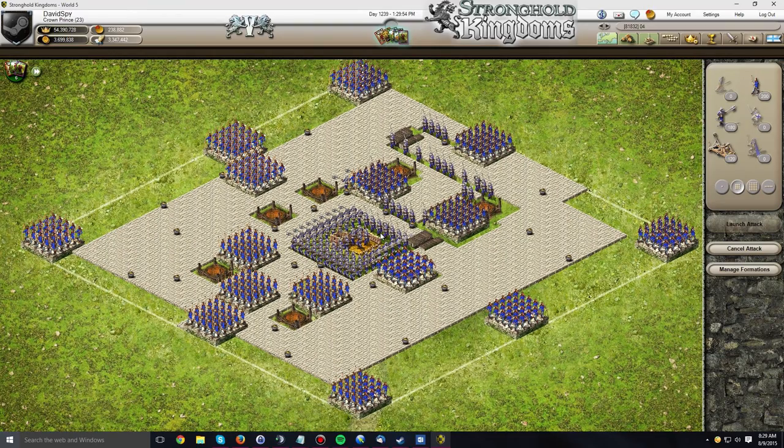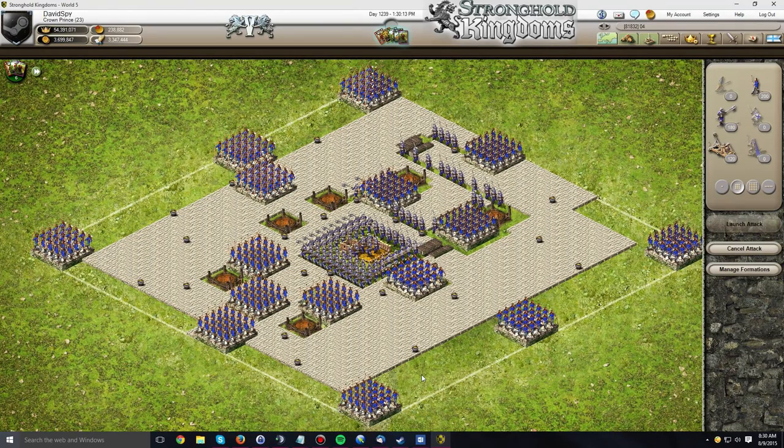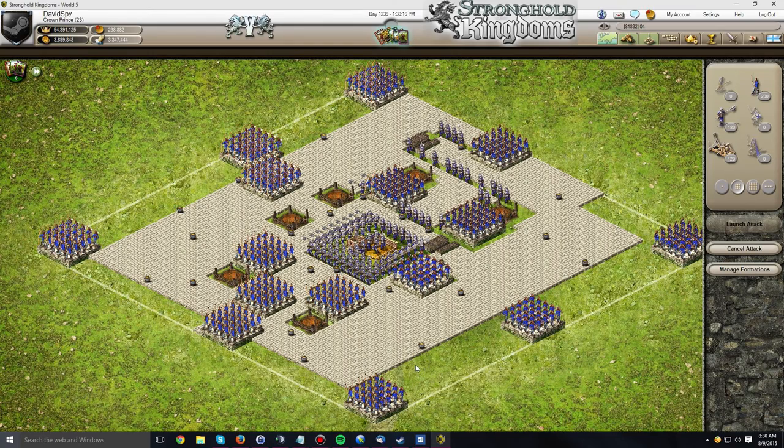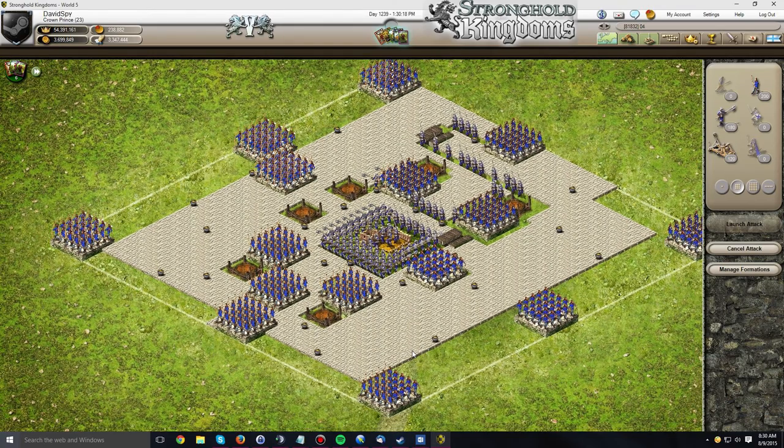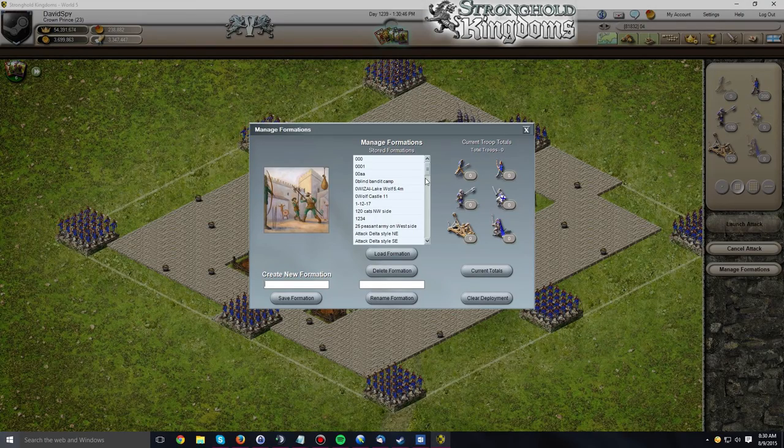The attack I'm going to demonstrate in this video was pioneered by a World 1 player named Kopchenny. He in turn was inspired by a friend of his in the Russian world, and he basically took the design that his friend had and improved it. The important thing to note about the formation I'm going to be using here is I modified it slightly from the one that Kopchenny used, mostly because I couldn't figure out exactly everything he did based off of a lower resolution picture that he sent me of this castle.